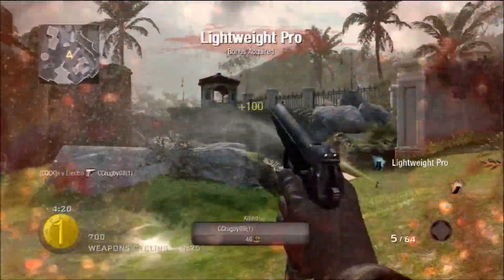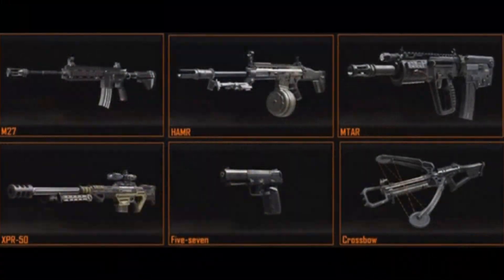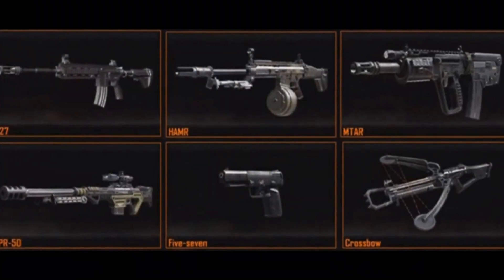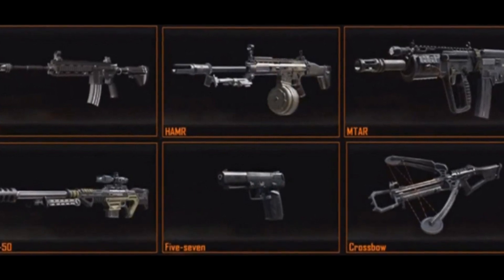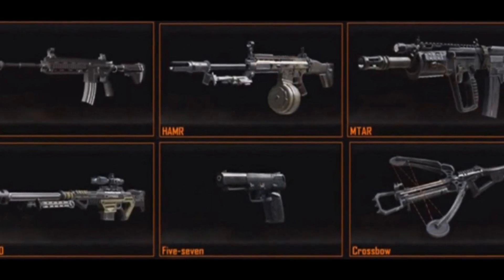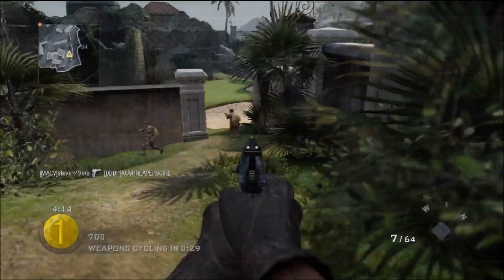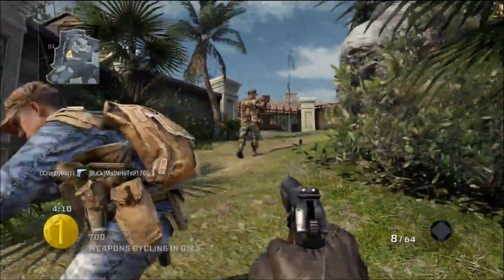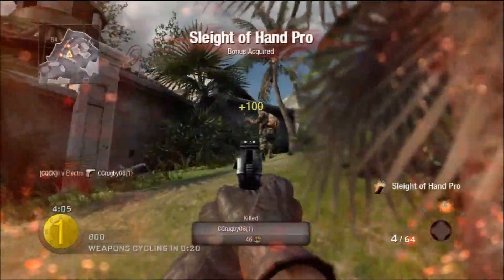Next, we're taking a look at some new multiplayer guns that Activision have released. First off we've got the M27, then the HAMR, then the MTAR — that's the TAR from Modern Warfare 2, modded and futuristic. We've also got the XPR-50 sniper, the Five-Seven from Modern Warfare 3, and finally a more futuristic crossbow. Some really awesome guns showing off Treyarch's futuristic technology direction.